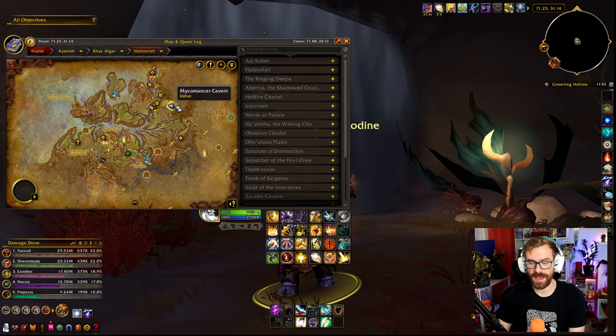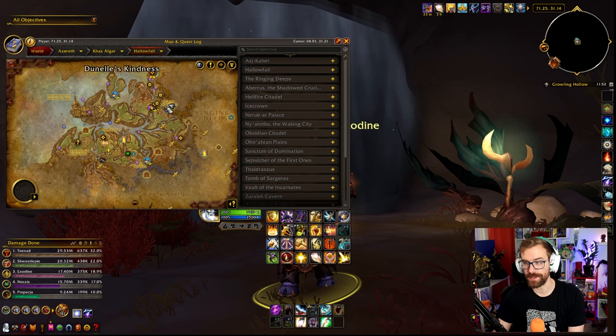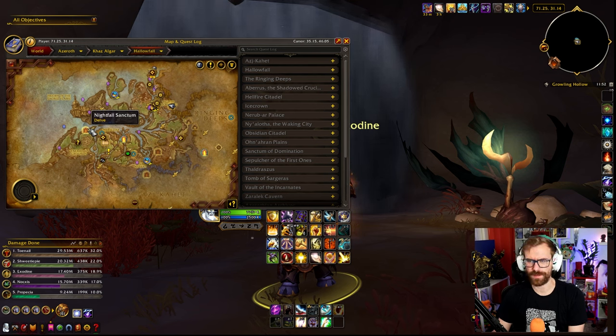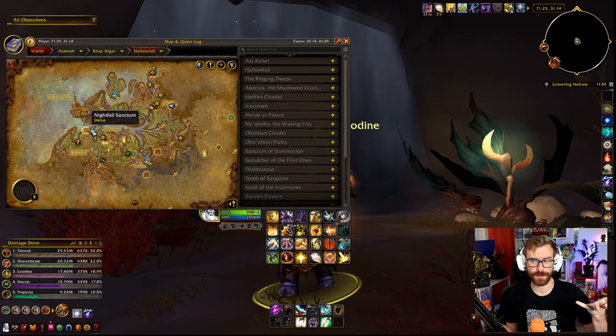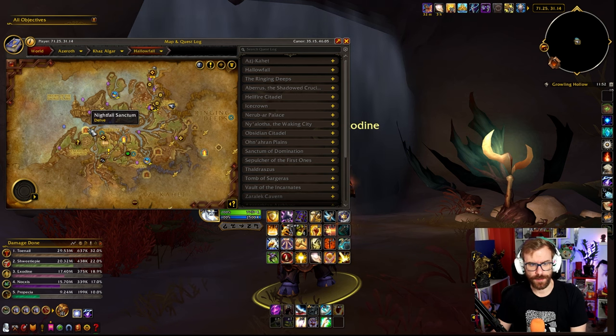For Hallowfall, we have the Mycomancer Cavern, which is going to be the Missing Pigs one. You have to go around the zone and just get pigs — some of them are going to attack you, some aren't. That's all you have to do for that one. We have Nightfall Sanctum, which in my opinion is one of the rarer bountifuls — it never shows up as bountiful, and it's not today either. The story for this one is Dark Ritual. Avoid circles on the ground, make sure you have kicks for shadow stuff. Easy peasy.